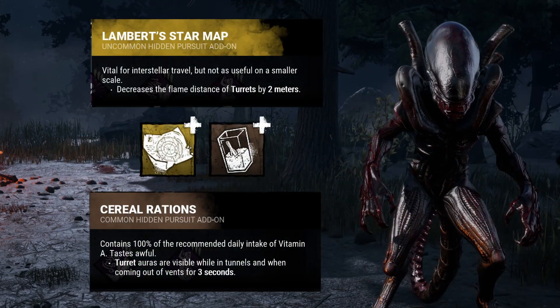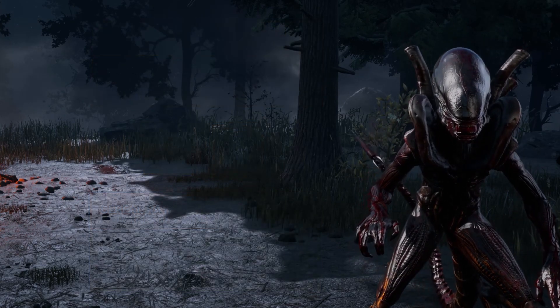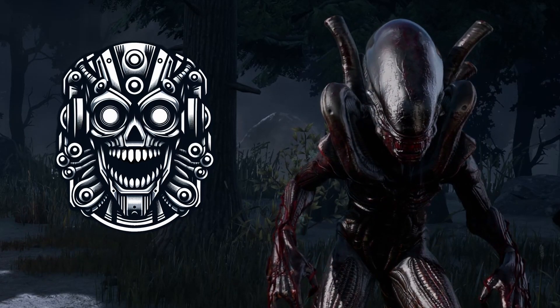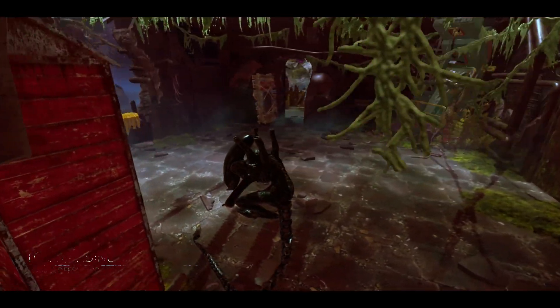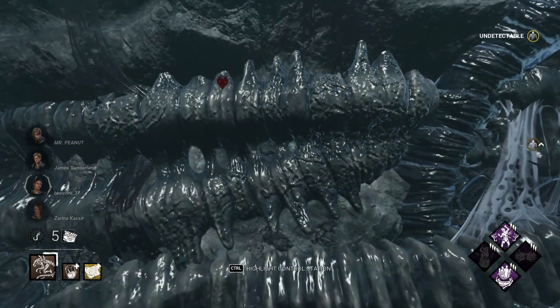The addons I'm using are the Star Map to make breaking flame turrets easier, and the Rations to show where turrets are placed while traversing the tunnels, giving more information on where survivors are playing. That explanation certainly lasted quite a long time — but will our survivors last that long? One way to find out. We're on Cobra Landing, an alien planet map — how fitting. This is one of the newer maps and I don't have a ton of experience with it. Let's see how it goes.